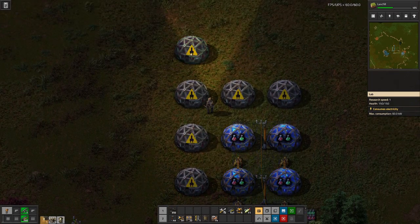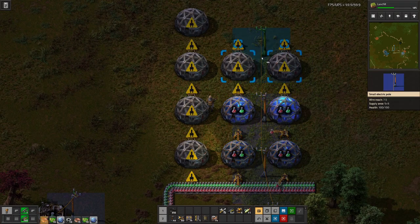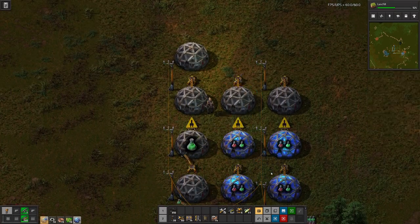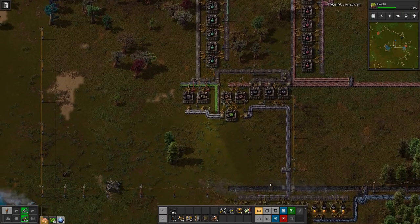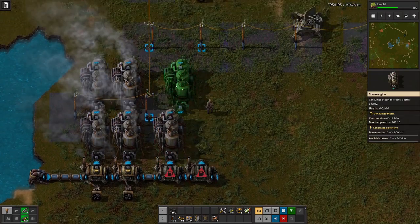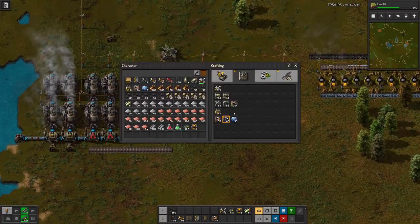Let's craft two more labs, just so we can have a nice grid. We also need to deal with that power situation, because more labs means more power consumption.